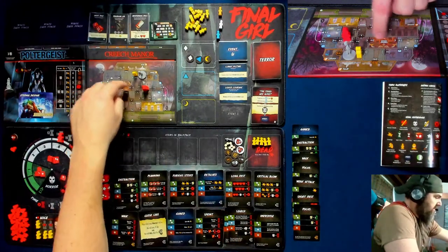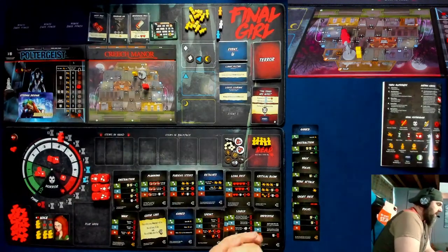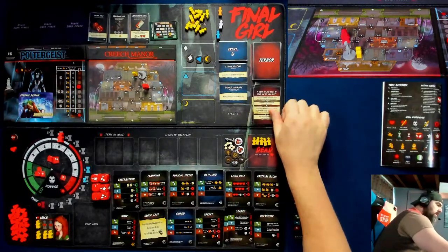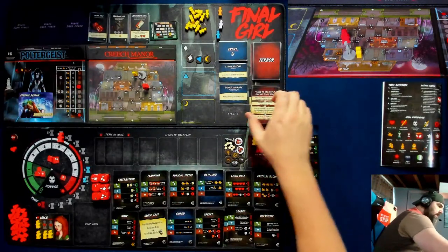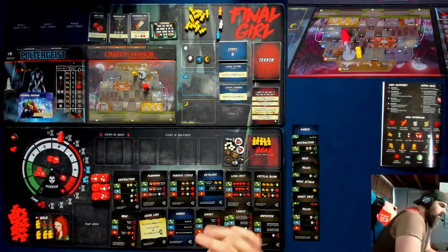I definitely went to that space — one, two, and then one, two. So now I have a clingy victim. The terror card says if there are no victims on the board, discard and draw the next terror. Otherwise, all victims in the space suggest you move one space.